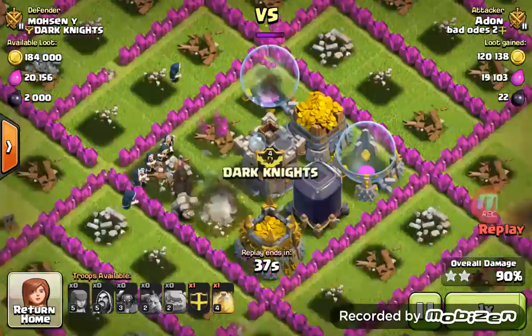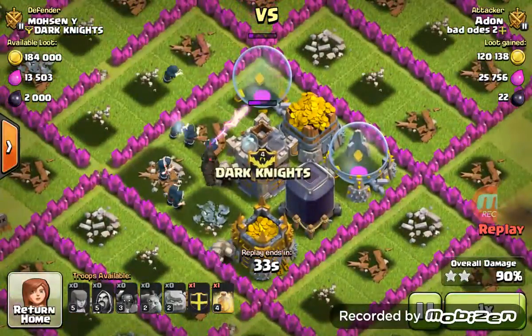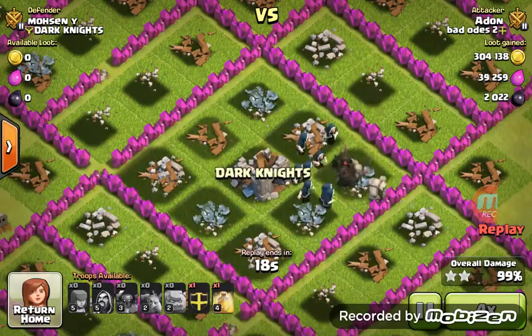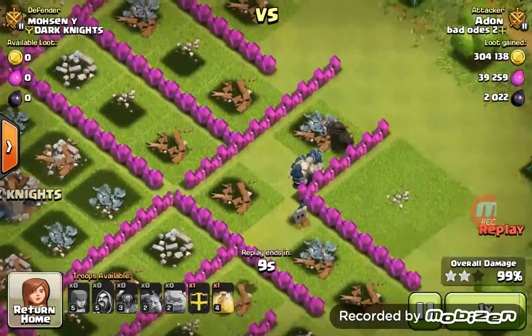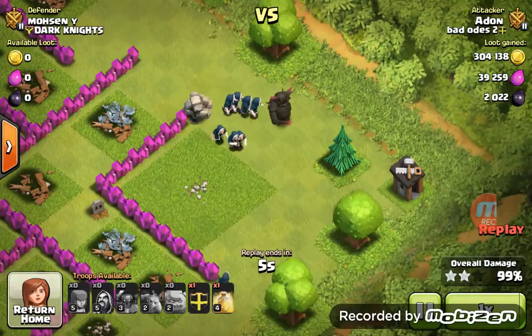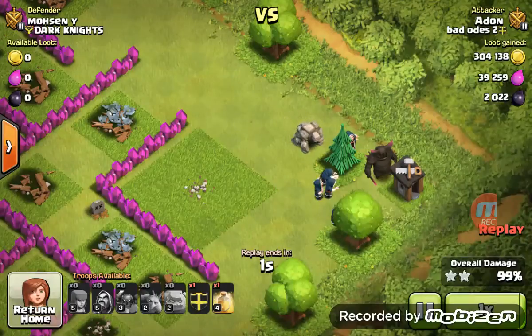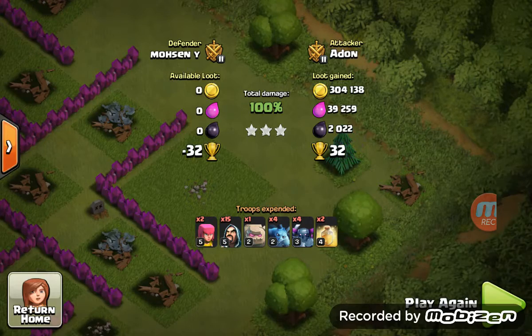This attack was pretty close because I forgot to destroy this building here, but I did get that 3-star so let's speed it up a little. In slow motion — they will make it, they will make it. Anyway, that's a nice bit of gold there which I was going for. Got good Dark Elixir as well.